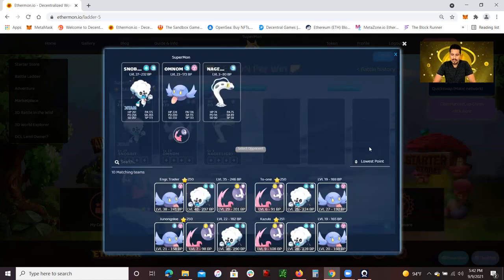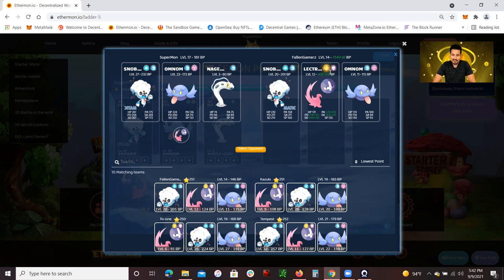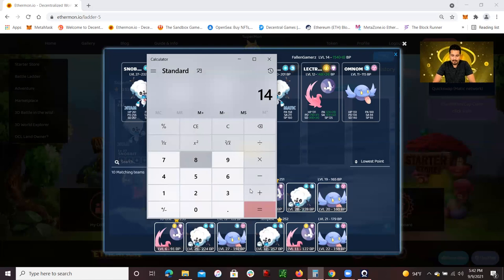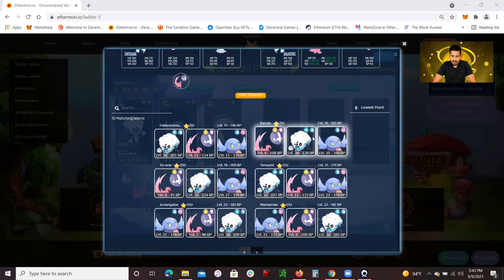I'm going to select opponent again. Keep it very simple. Now this one has level 20, level 12, level 11. This is where it gets tricky. See this one — this was an electric one — when it starts flashing like this, it has an advantage over water. But the difference is this one has a battle power of 173. If you combine the battle power with the elemental difference, now it's 148 plus 24 — so it has 172 battle power. This one has 173. It's literally neck and neck. This is going to be a very interesting one. I could choose to battle other ones.